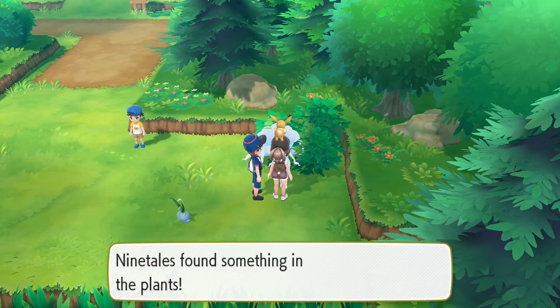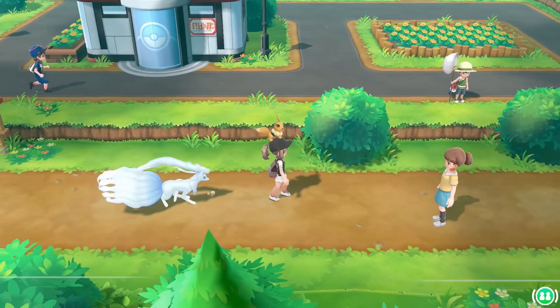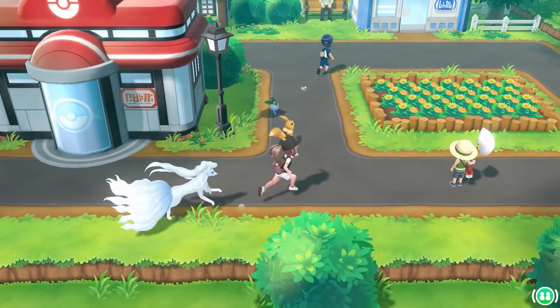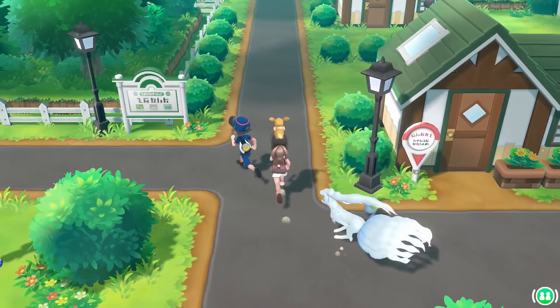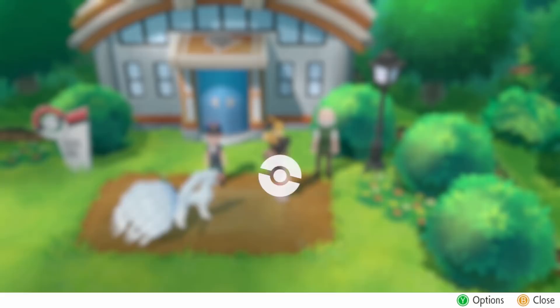Ninetales found something in the plants — it's a Razz Berry, thank you Ninetales! All the berries we've never bothered to grab. The poor Oddish does not seem like it's meant to keep up with me. Now we're going to be facing a lot of Ground types — I keep mixing them up with Fighting.